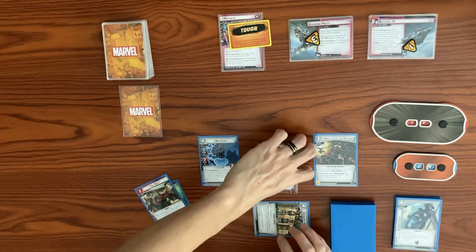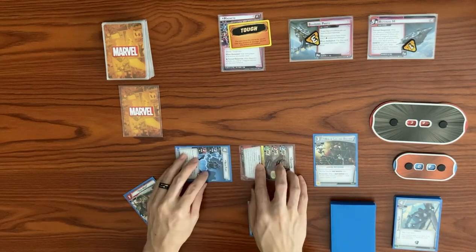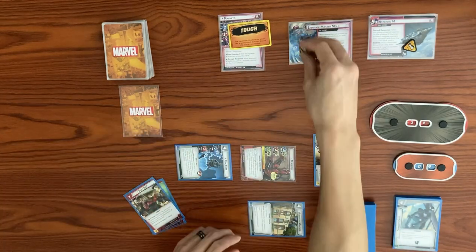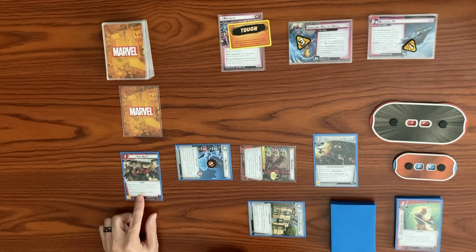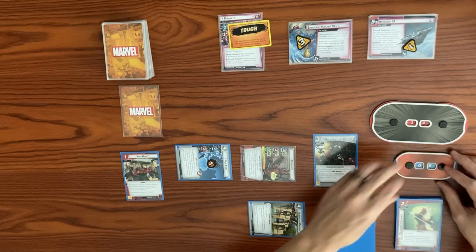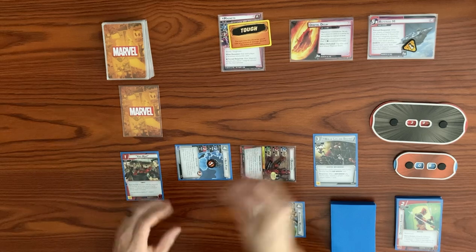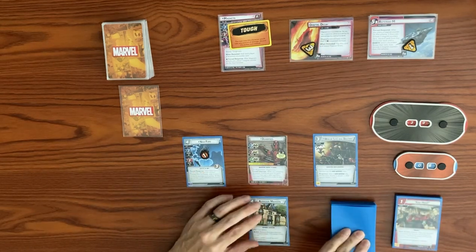Let's flip over to Deadpool. Deadpool and Nick Fury will thwart for a total of four to clear off Boarding Party. When this is defeated it will flip over to Sabotage Master mode, which also has three threat. Nick Fury will take possible damage. Let's use this as a resource to play You-Who: take any amount of damage up to your remaining hit points. Let's take three damage, dropping from nine down to six, and remove an equal amount of threat from the scheme — three off Sabotage Master Mode. This goes into the victory display when defeated. Orbital Decay will have three threat, ending our turn. Let's ready back up and draw back up to our hand size of five.